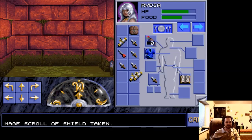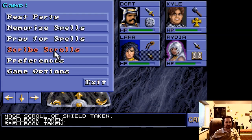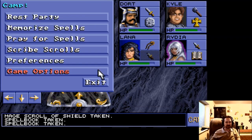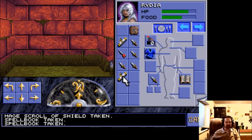What do we got here? A scroll of shield. In Dungeons & Dragons, the way your wizards learn new spells is they find them on scrolls or other spell books, and then they can memorize them. I guess you scribe scrolls — 'Select the scrolls you wish to scribe.' Armor — and that spell is gone now. So this scroll of shield I don't need to learn because I already have it in my book, but I could use it to cast it one time if I really needed to.